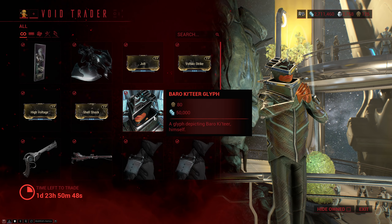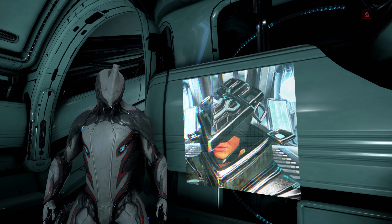Then he once again brought the Baraketeer glyph, which is exactly what you would expect — it kind of looks like Baro taking a selfie.